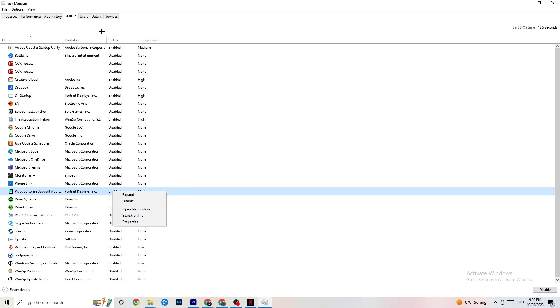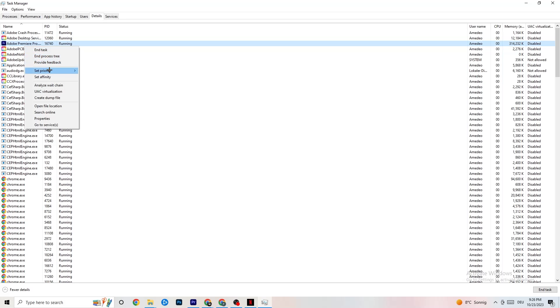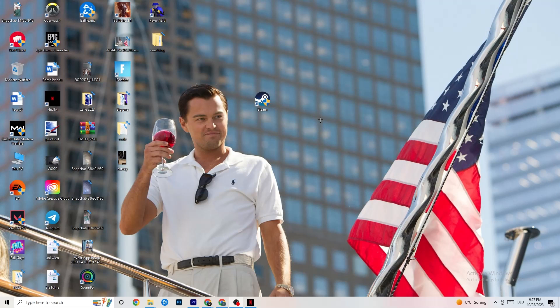Go to the Details tab in Task Manager. With your game running, find it in the list, right-click it, go to Set Priority, and try either High or Real Time — check which works better for you. This sets a priority for the game so your PC dedicates more performance to it. Once finished, close Task Manager.